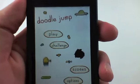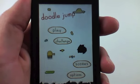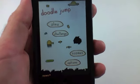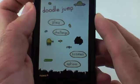We have four buttons right here: Play, Challenge, Scores, Options, and a News tab. If the developer has any news, he'll update it right here. I'm just going to go straight in and play the game.